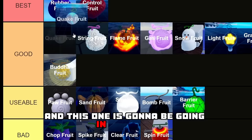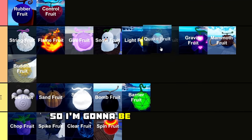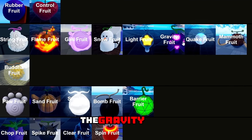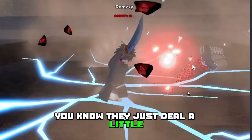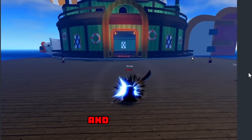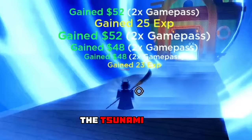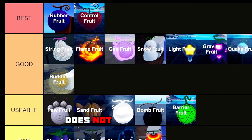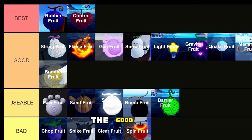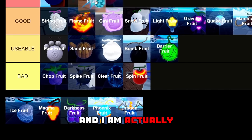Next up we have the Quake Fruit, going in the good tier but just below Gravity Fruit since it's not really that exceptional. All the moves are just normal — they deal a little bit of damage, and that's it. Of course it also has the Tsunami move, which is actually pretty strong, but still this devil fruit does not deserve to be any higher than the good tier.